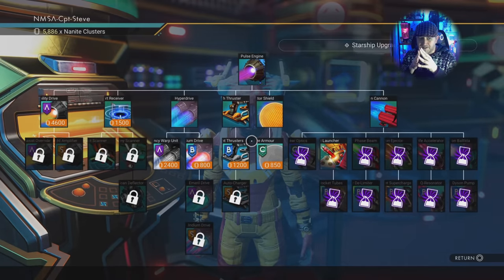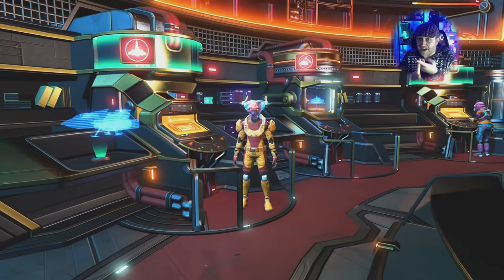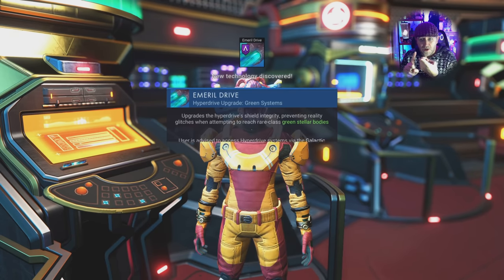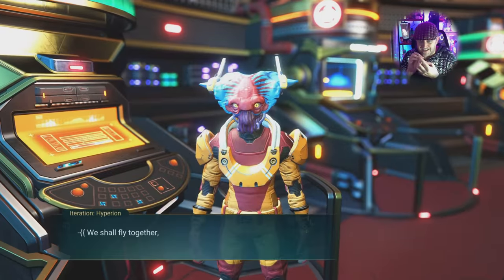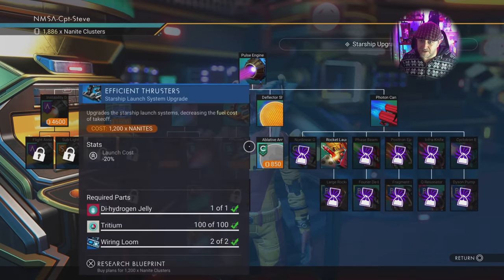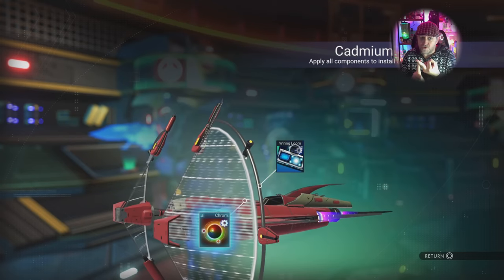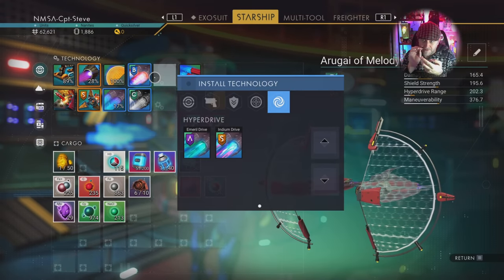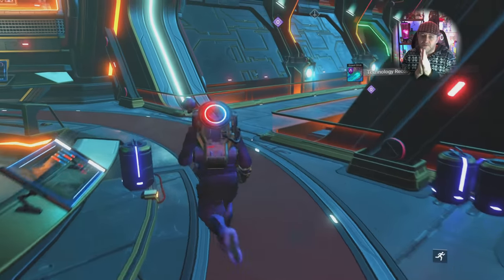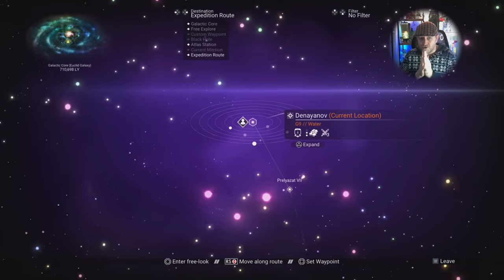Come to the technology merchant and buy yourself the cadmium drive, the emerald drive, and the indium drive. To get to cadmium systems, install the cadmium drive using chromatic metal. Once you go to a red system, get the cadmium to install the emerald drive, then get to the emerald systems for the indium drive — it's like dominoes. You'll need some wiring looms, which you buy at the station. To get to Rendezvous 2, you need the emerald drive installed and operational — you won't be able to go there without it.